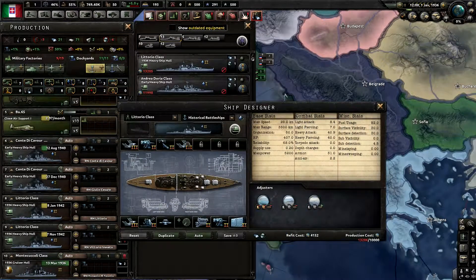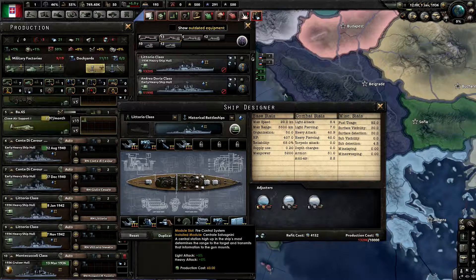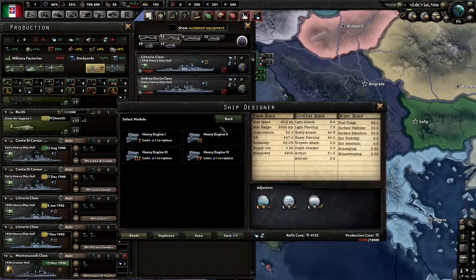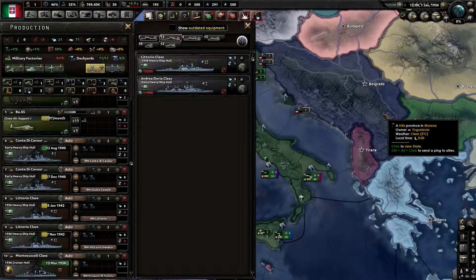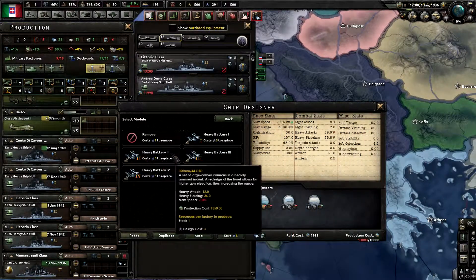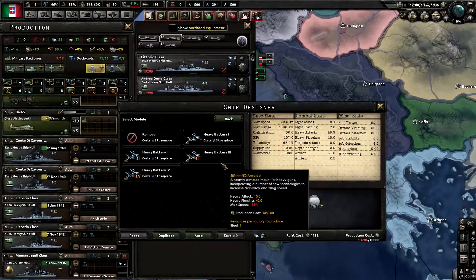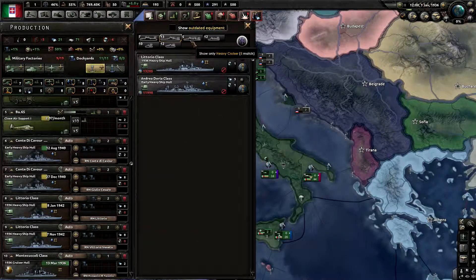The next one is the Littorio class, and this one is a level two ship sporting level three guns. It has three sets of level three guns, two sets of level two secondaries, a level two float plane, level two AA, fire control system, level two engine, and level two battleship armor. You could put this ship design onto a 1940 hull, but the Andrea Doria had close to 381 millimeter guns, so it's hard to make the correct time period when guns are unlocked at different times.